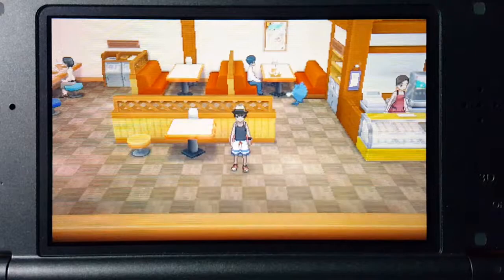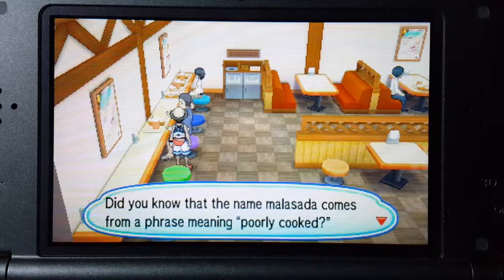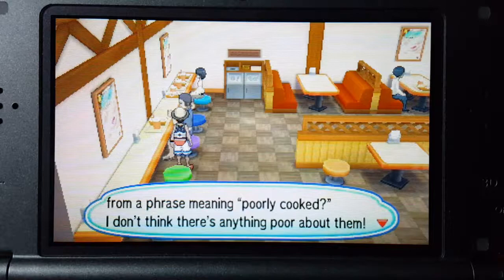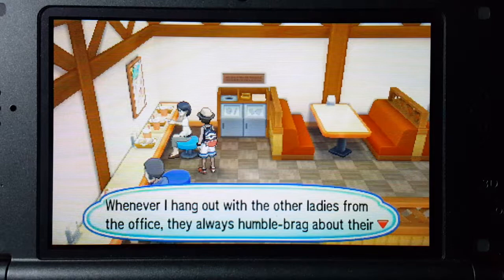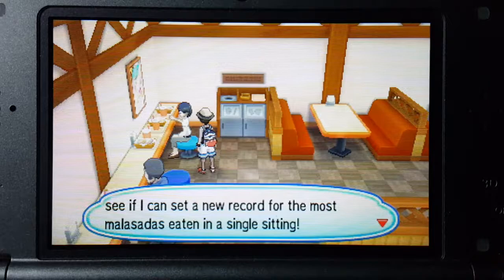I'm actually going to swap it so he's back in the front. I just want him to evolve — I want that Raichu! Did you know that the name Malasada comes from a phrase meaning 'poorly cooked'? I don't think there's anything poor about them. Whenever I hang out with the other ladies from the office they always humble brag about their families — I'd much rather hang out here and see if I can set a new record for the most Malasadas eaten in a single sitting.